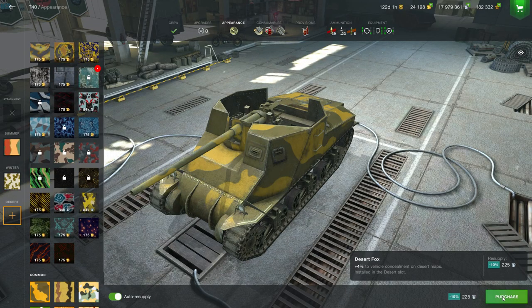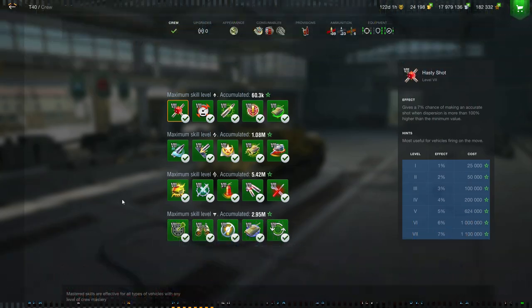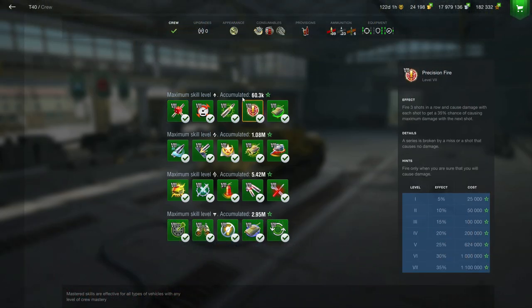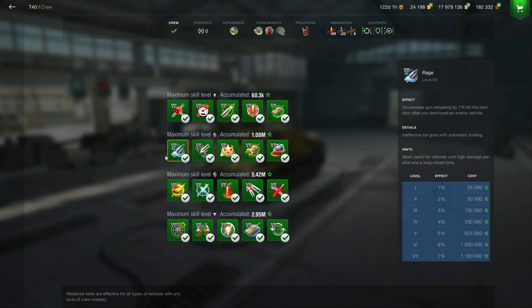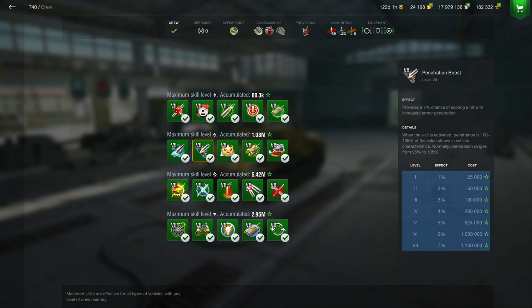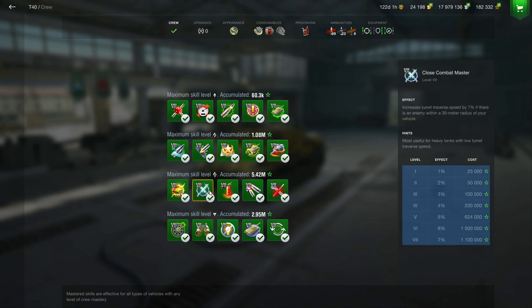The second tip is about crew skills — especially the one I'm highlighting right now. You can increase them using credits and some of them are definitely a great help in certain situations. For example, the Max World skill allows you, every three shots that penetrated your opponent, to have a 35% chance of getting your max alpha damage on your fourth shot. This will increase your average damage with every tank and therefore your global statistics.